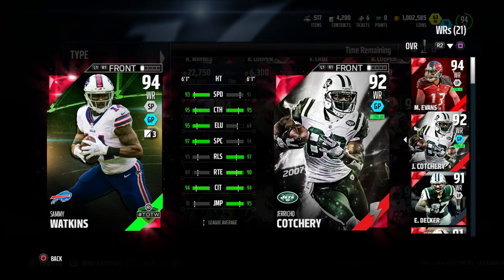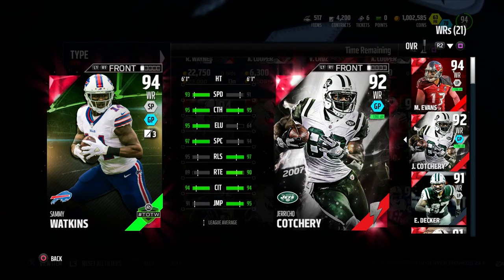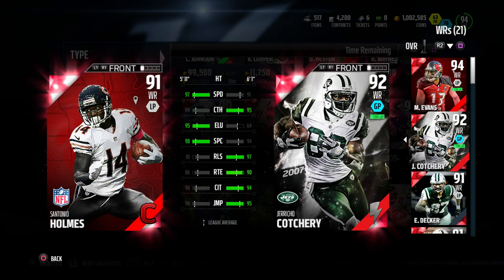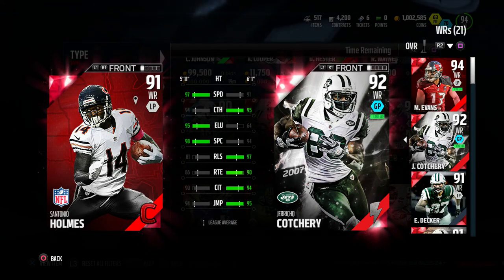Against other cards in the 90 to 94 caliber range, going against Sammy Watkins Team of the Week — again he's getting destroyed overall — but you can consistently see that in the bottom four: release, route running, catching in traffic, and jumping, he's been beating most of the cards he's gone up against.